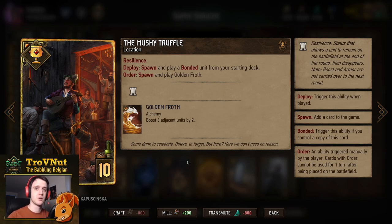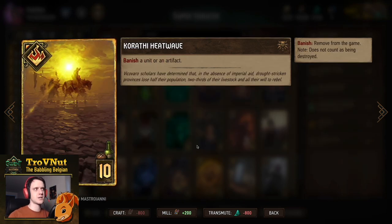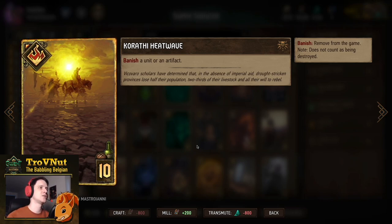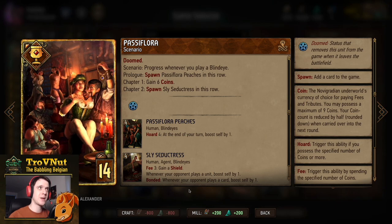Playing Syndicate gives some coin carryover, but the Mushy Truffle is an extra six points next round. For removal, we have Caretaker Heatwave — I think this card could be swapped for something like Philippa — but Heatwave can banish a unit or artifact, which is very handy for tall removal since we don't otherwise have it. You can use Kalkstein to remove a Defender first, then Heatwave the big threat behind it.